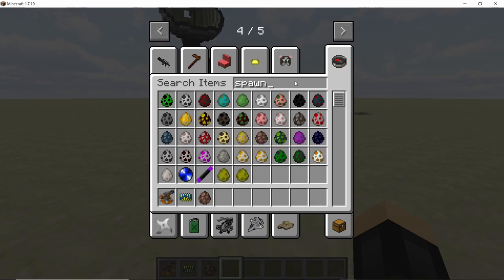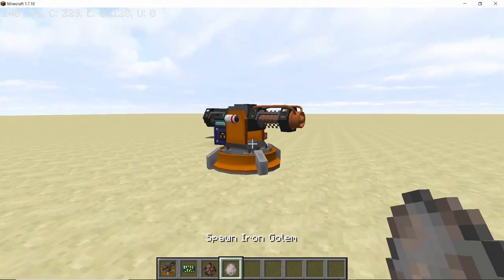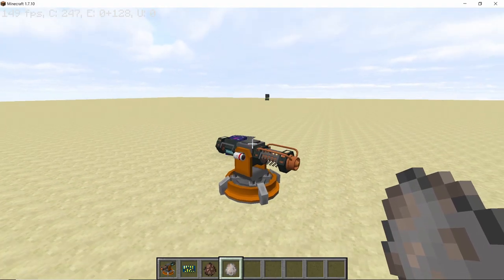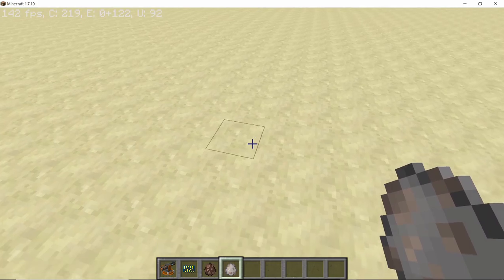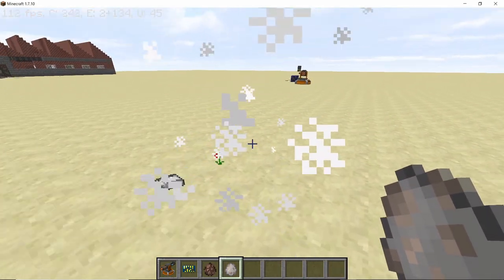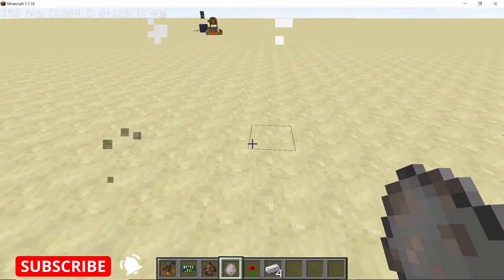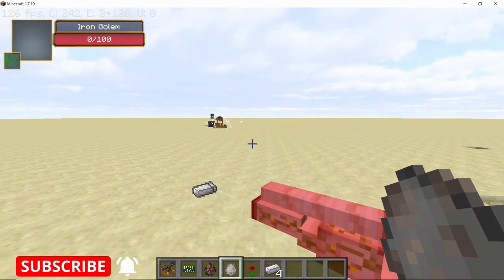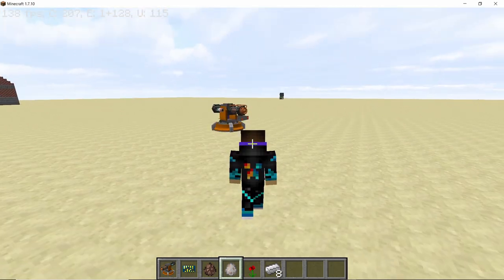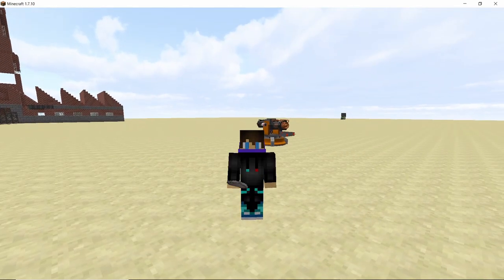Let's check out the damage properly by spawning a mob with a lot of HP — an iron golem. Each shot deals 33 to 34 damage, which is quite a lot. It is literally one-shot one-kill for most mobs, and the turret is pretty fast too. That was it for the tower turret.